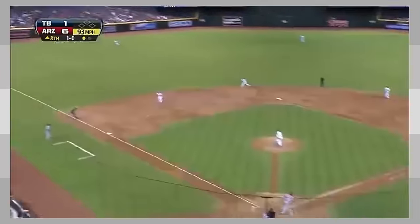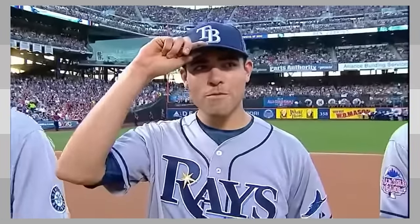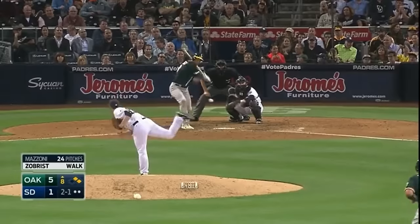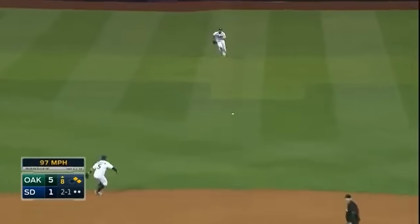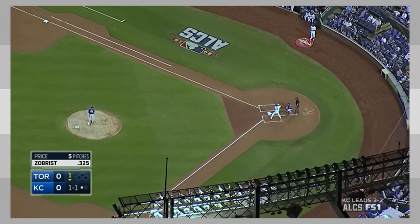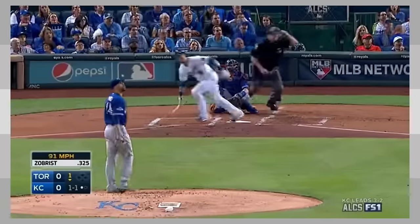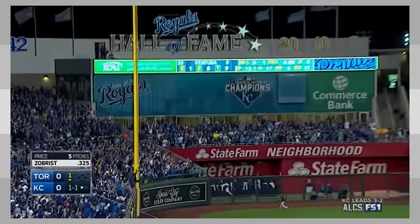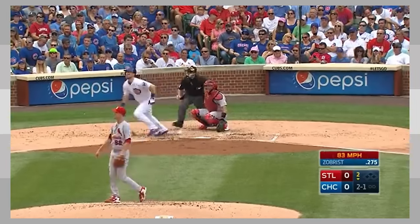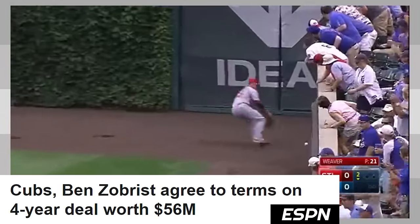He continued to produce effectively each year with the Rays and even grabbed another All-Star appearance as a 32-year-old in 2013. He was traded to the A's in the offseason of 2015 and played 67 games there before being traded to the Royals, where he would win his first World Series title. Zobrist also proved himself during that year's ALCS against the Jays, where he had a 1.050 OPS in 6 games, racking up 8 hits, 2 being homers.